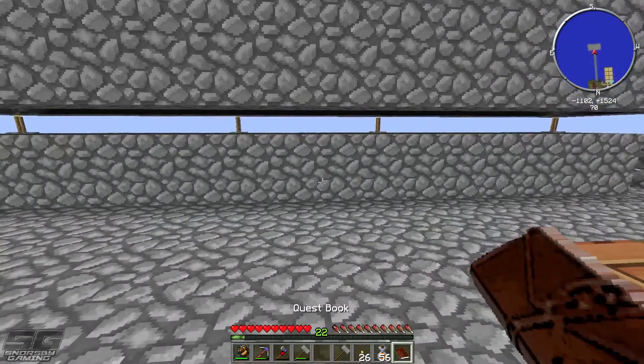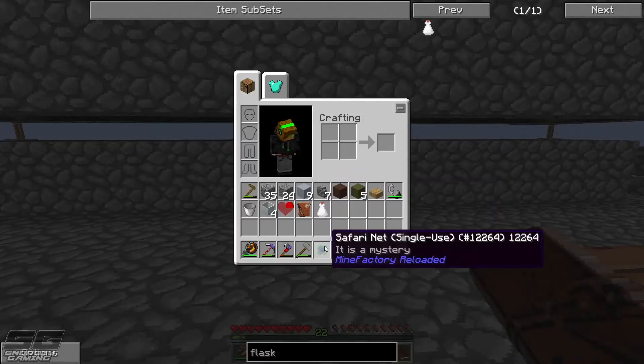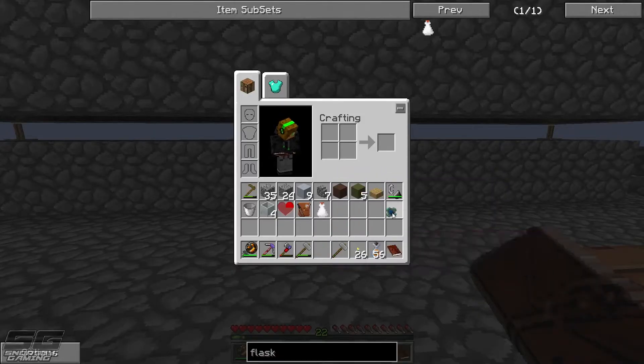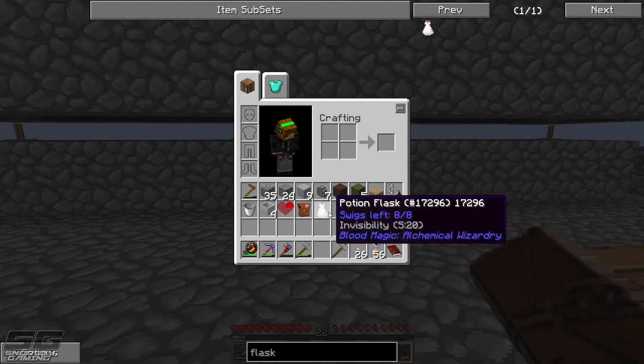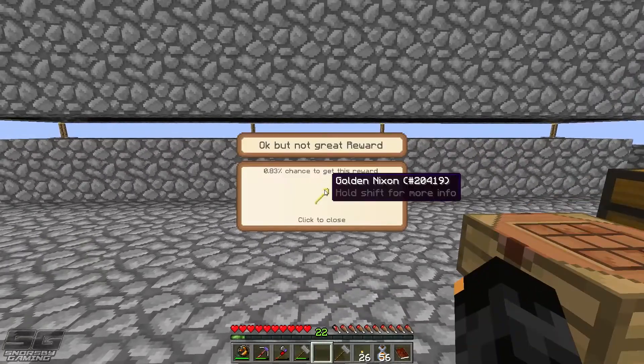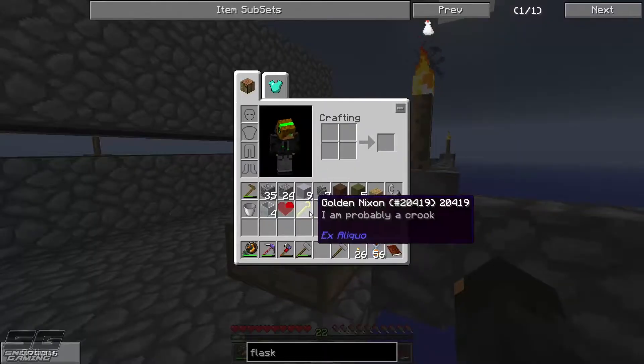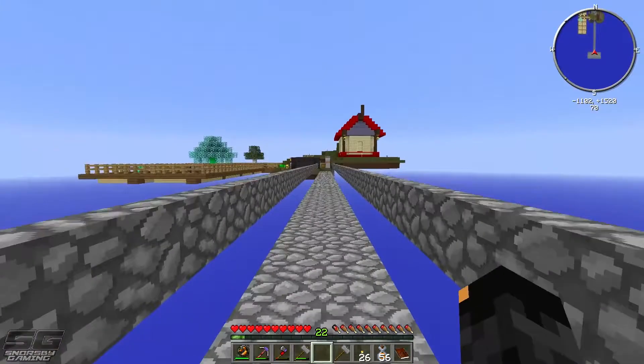We've got enough drops to finish two quests. The first one is 'Mary Had a Butcher Shop' — we submit those two items and we get a safari net, a quarter heart, a reward bag, and two potion flasks. The second bag gives us a potion flask of invisibility and a greater reward bag — which contains a golden nixon, which is basically like a crook but with higher drop rates.